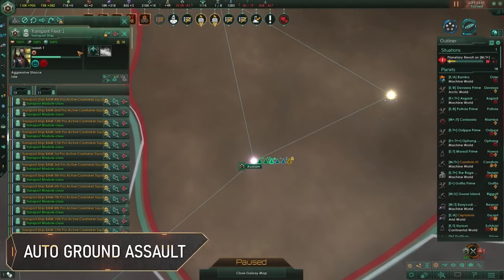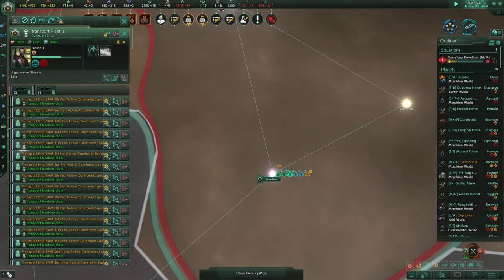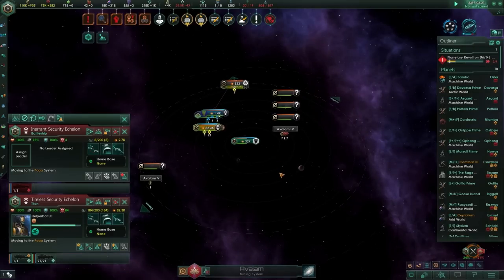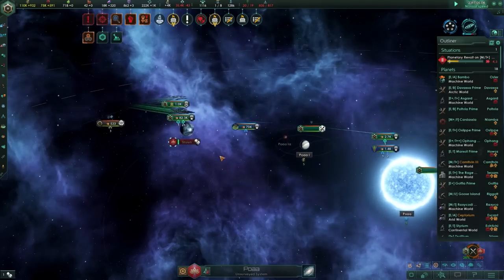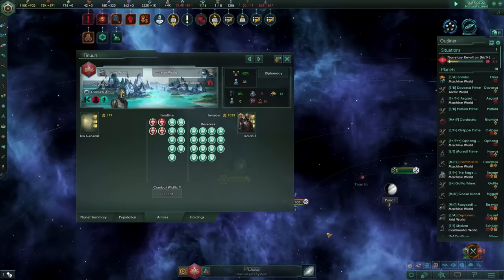Setting your assault armies to aggressive stance will make them automatically follow your naval fleets and land on planets that they're statistically likely to beat in ground combat. All you have to do is build up an assault army large enough to overwhelmingly defeat the defensive forces on each of your opponent's planets, set it to aggressive stance, and let it handle the rest. That way you can pay full attention to your naval fleet movements.